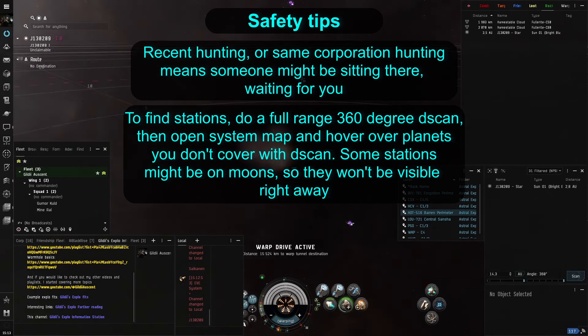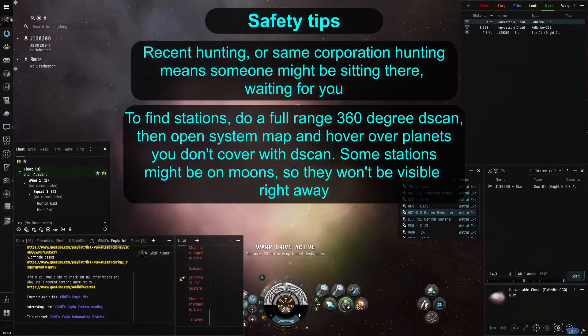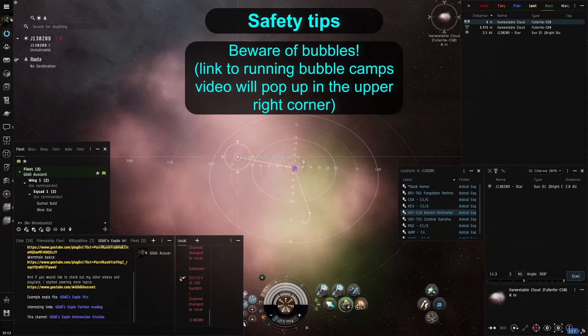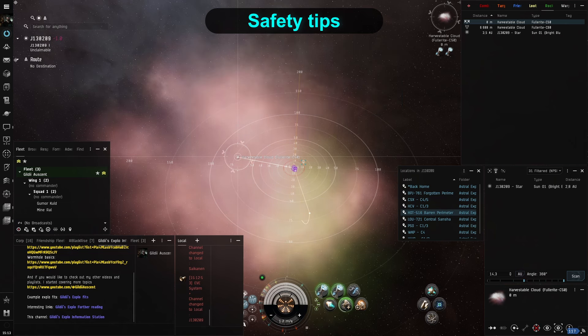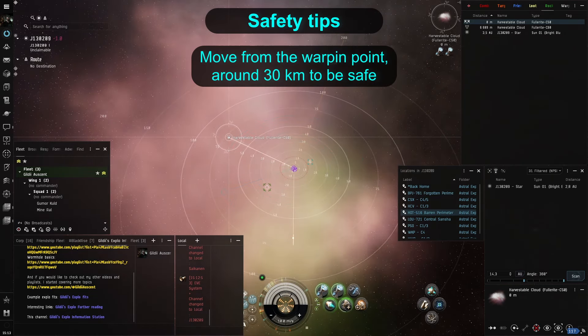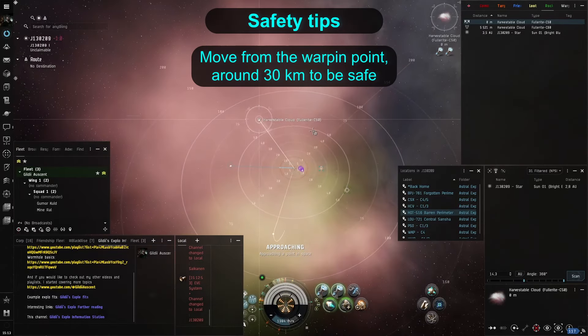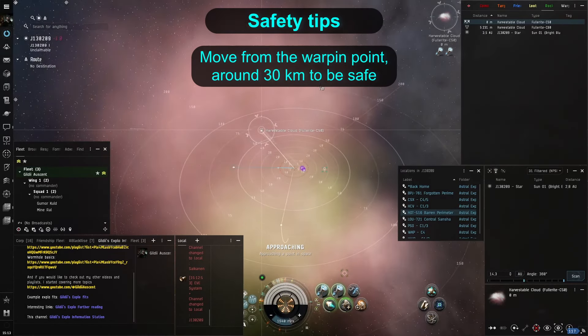Opening the system map and looking for stations is also a good indicator to see if someone lives in a wormhole. Secondly, wormholes are null security systems. This means that bubbles can be used, and some hunters will drop into a site with an interdictor and drop a bubble hoping to catch a huffing ship. To prevent that, I usually move away from the warp-in point around 30km to be safe, just in case I would not see an interdictor coming in. He can get in, drop the bubble, and I still have the time to warp off and leave him behind.